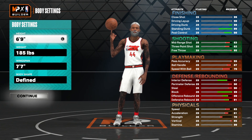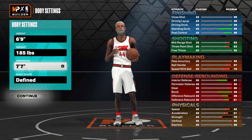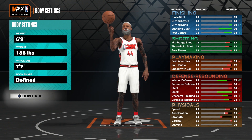We're going to be going over the body settings with the meta lockdown build. I'm going to start off with 6'9", 185 pounds, 7 out of 7 wingspan, and the body type is going to be defined.